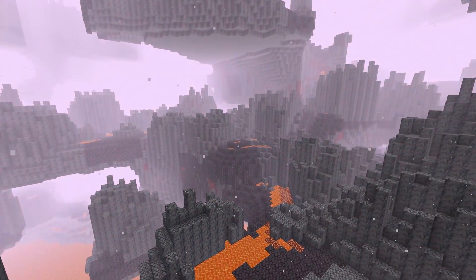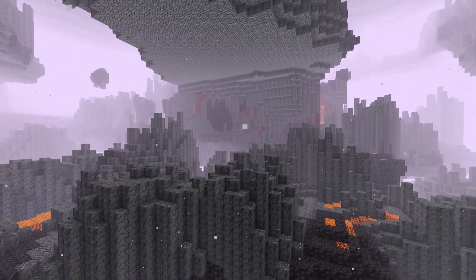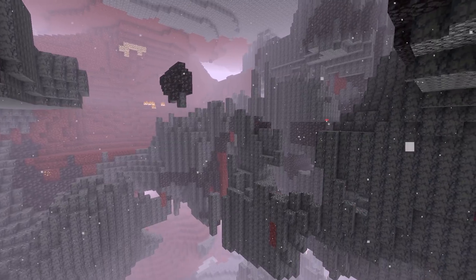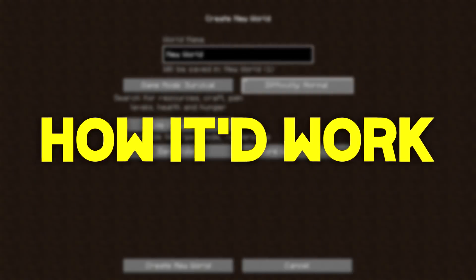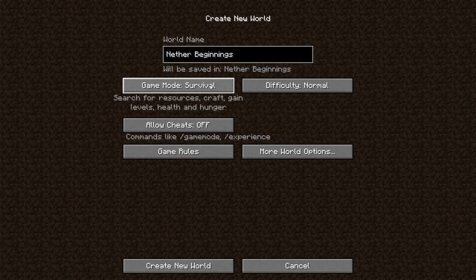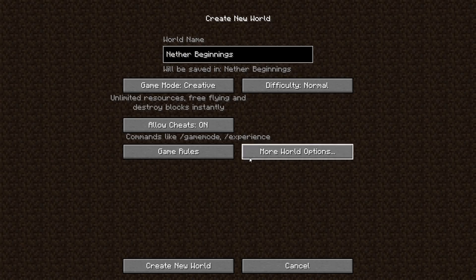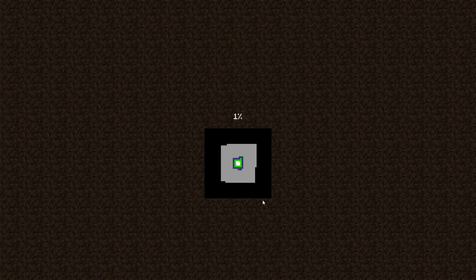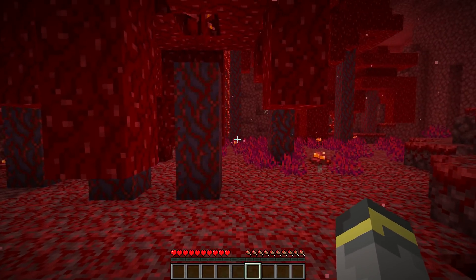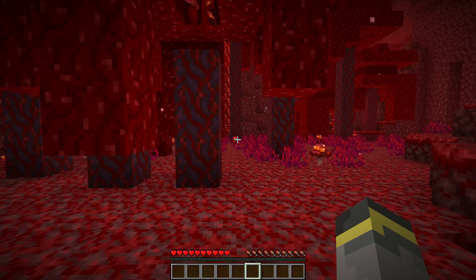With the idea out in the open and the setup complete, let's break down this brand new game mode and how it would work. This game mode would add a lot to Minecraft and beautifully showcase the new features coming in this update. When setting up a new world with this game mode, everything would be identical to a normal world — the difficulty settings, game modes, everything literally the same. You'd even have the option for a bonus chest. Where things actually get different is the gameplay: this Nether Spawn game mode would drop you right into the Nether instead of the overworld.